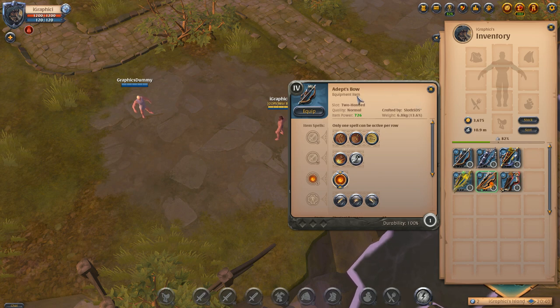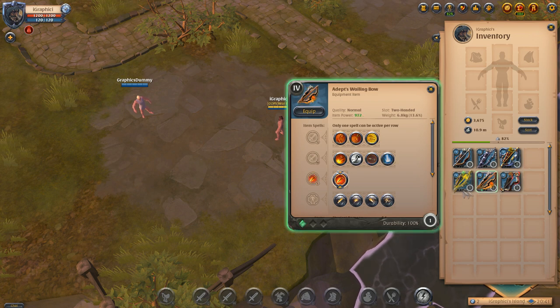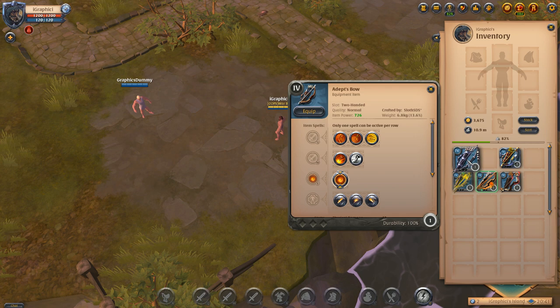One of the cheapest bows you can get is the regular bow. Up here we have the Adept's Bow, the Adept's Long Bow, the Adept's War Bow, the Whispering Bow, the Wailing Bow, and the Bow of Badon. The Bow of Badon is about $120k, the most expensive by far, and then we go in this order from price: Long Bow, regular Bow, War Bow, Whispering Bow, and then the Bow of Badon.